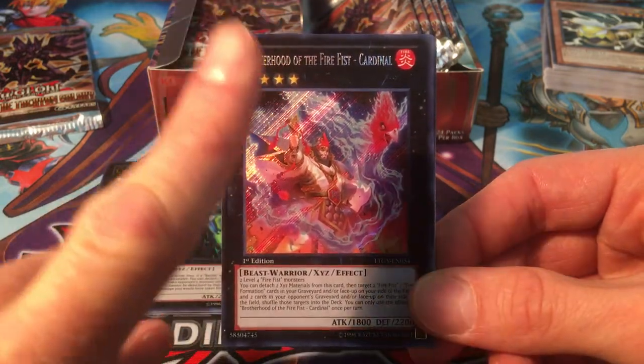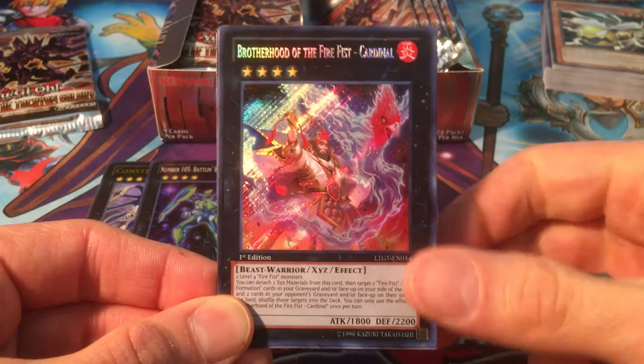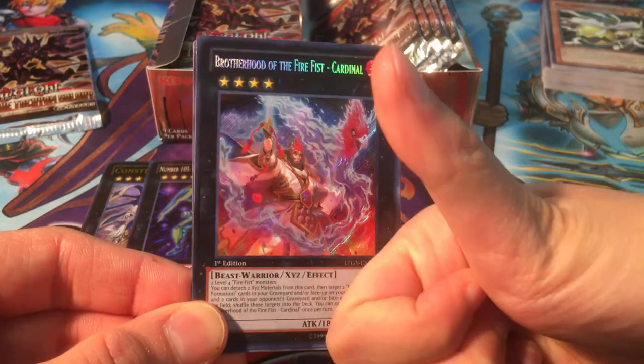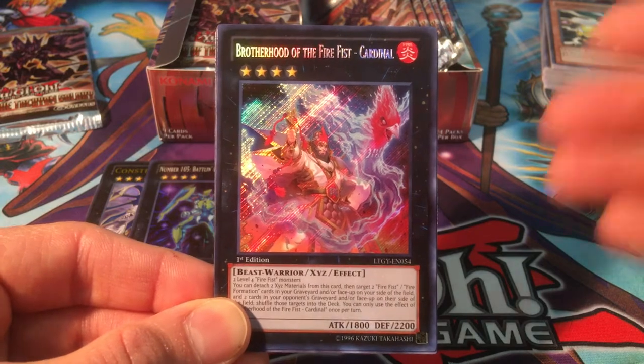Now we have one secret left out of the set. What are the odds of pulling it out of random boxes — but we did it! Brotherhood of the Fire Fist Cardinal! Trying to get my partner to celebrate with me. She's not proud of me — she doesn't like that I do this.